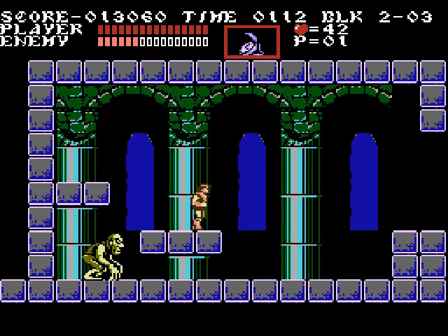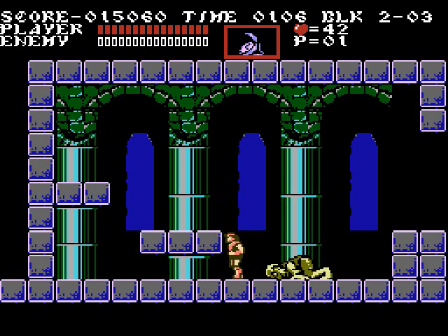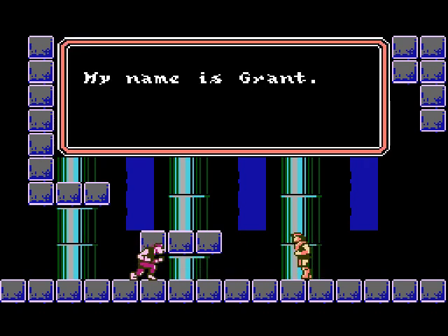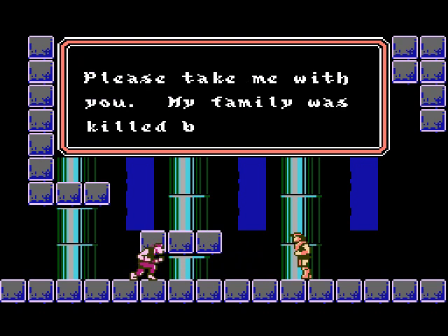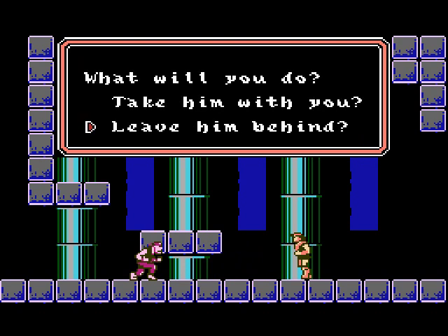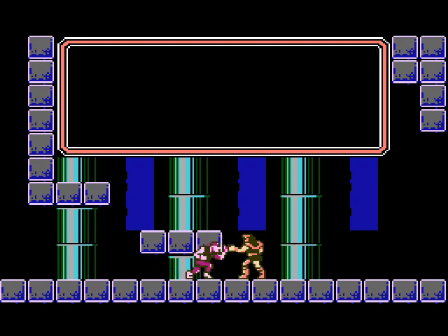Let's keep hitting him with the whip — he'll go down in no time. We whooped that monster hunchback zombie creature guy! Yeah, he ends up turning into a good guy. He apparently turns into Grant, some thief, and he ends up befriending us. 'My name is Grant. I dreamed I was turned into a ghost. Please take me with you. My family was killed by Dracula.' I'll take him with me for right now. 'I can help you a lot because I am very fast.' And they shake hands.